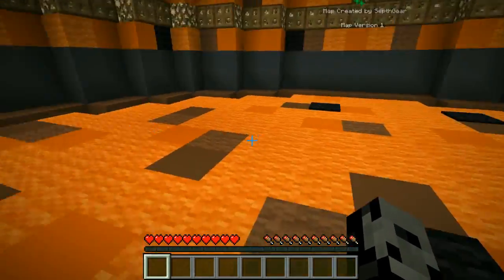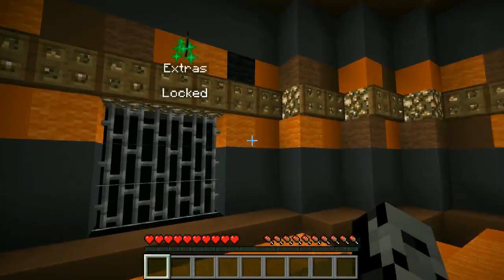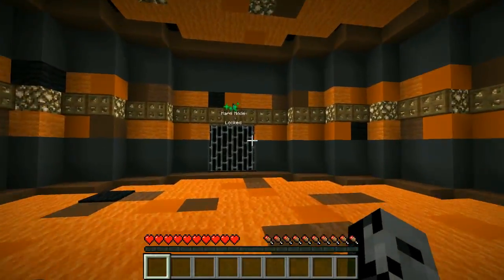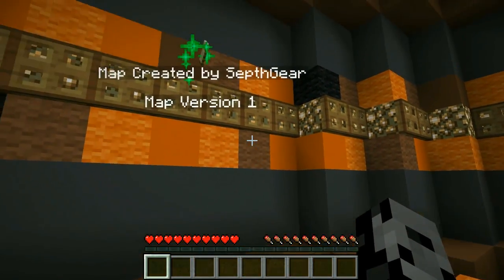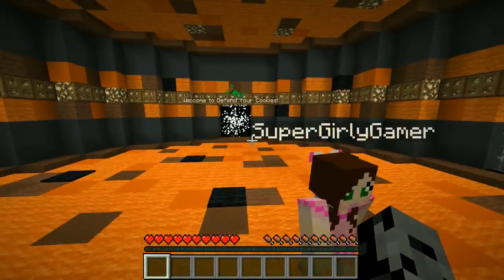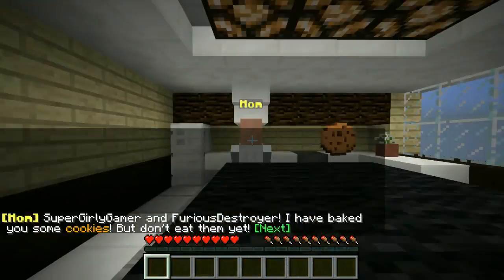Look, it's a chocolate chip cookie! I can see the chocolate chips. Oh my god, we're standing on a big cookie! So it says the extras are locked and hard mode is locked, and it's created by Seth Gear. Thank you so much for making this map. We are doing story mode — we jump in to begin. Let's do it!